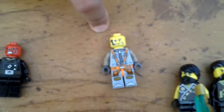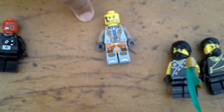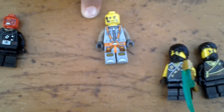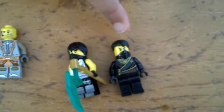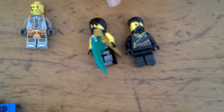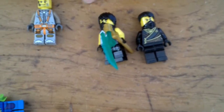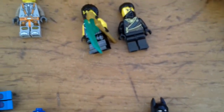Next up, we have this guy. I call him Astronaut because he came with Lego minifigures. Next up, we have Cole — this one from season three and this one from season five. They're from Ninjago. They're the blue ninjas and they're the smartest ones.